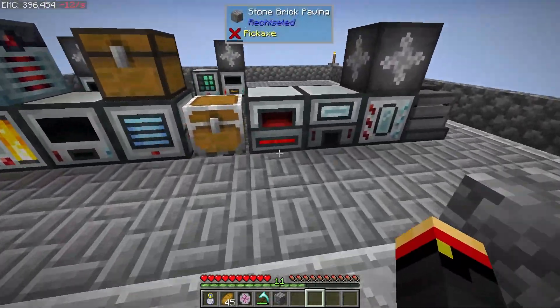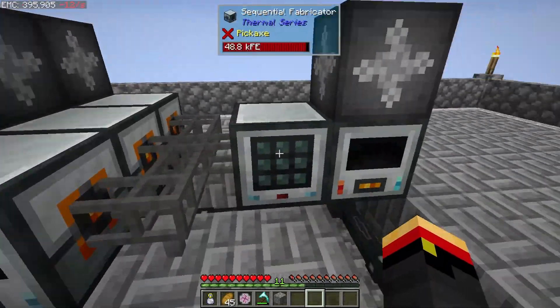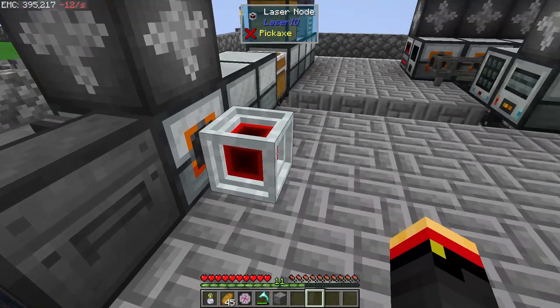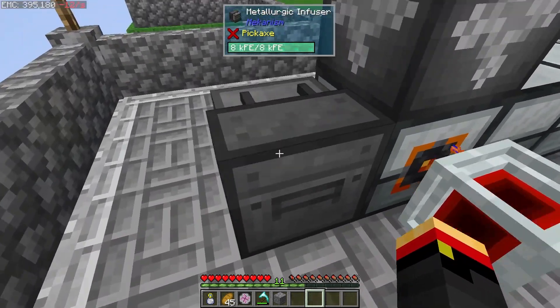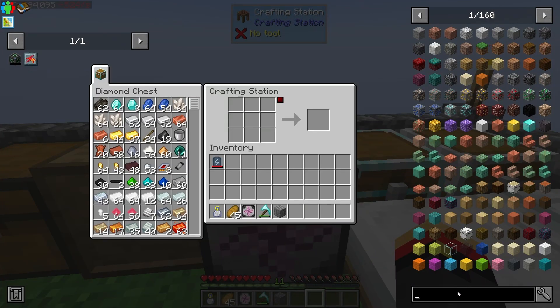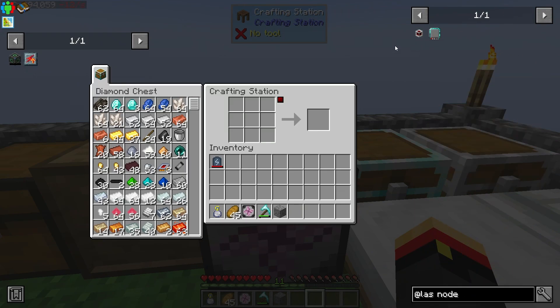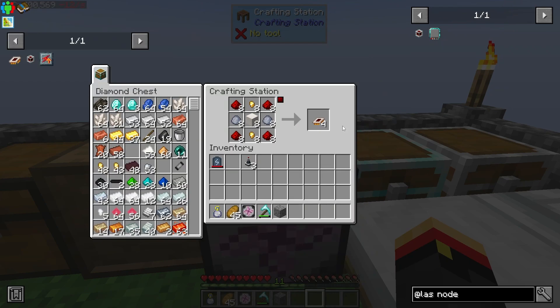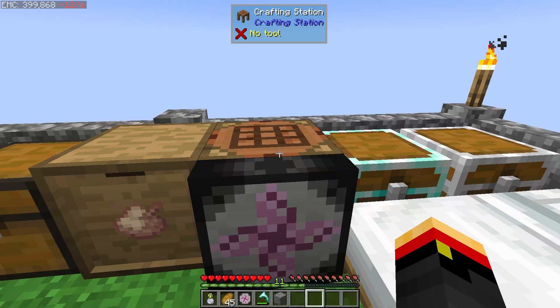So to get started, I'm going to want a bunch of LaserIO nodes and a bunch of laser nodes, or energy cards. I want to get at least nine of these laser nodes. Let's get some of those going. Let's put him back on the bookmarks. I can get three right now. I probably need more of those logic chips.